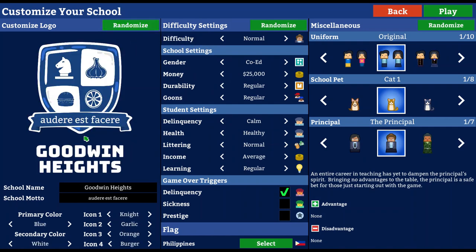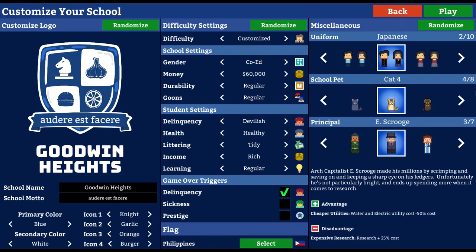1, 2, 3 — Goodwin Heights. 1, 2, 3 — okay, there we go. And 1, 2, 3 — E. Scrooge. Archcapitalist E. Scrooge made his millions by scrimping and saving and keeping a sharp eye on his ledgers. Unfortunately, he's not particularly right and ends up spending more when it comes to research.